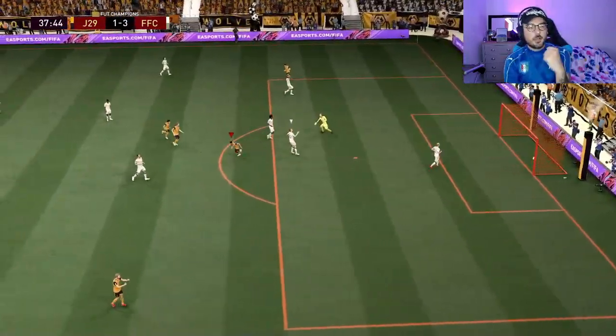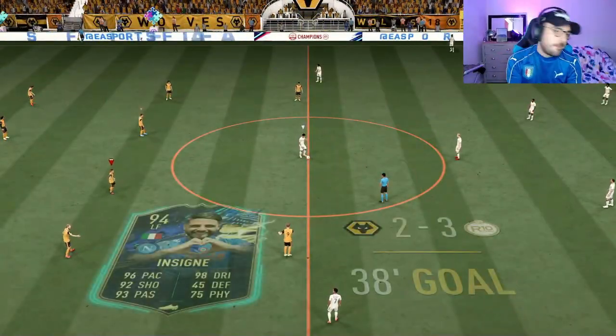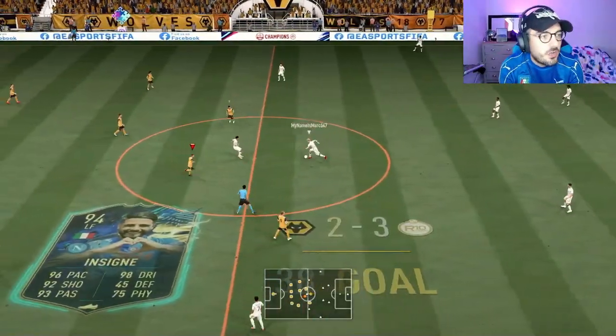Insigne with a little directional nutmeg, away from the keeper, and we managed to slot it away. Love that!